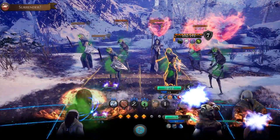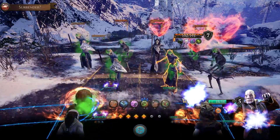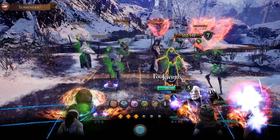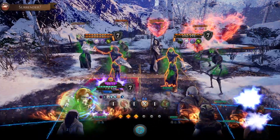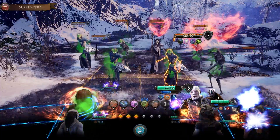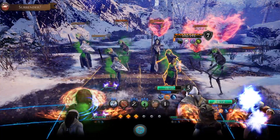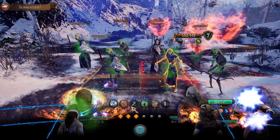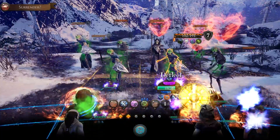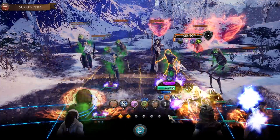We've got fairly good defenses here. Bringing Merlin in. I want him in the middle, Una can be on the outside. I'm going to put up the deflect stance for Merlin because they've got a lot of multi-hit attacks, so that armor is going to do great for him.